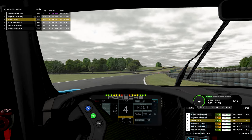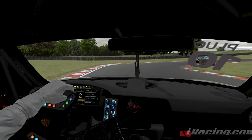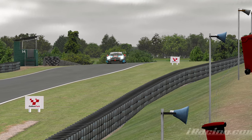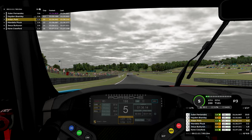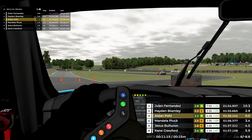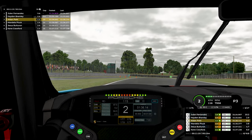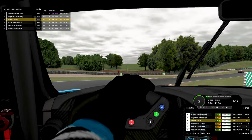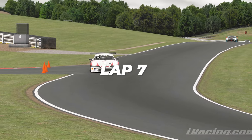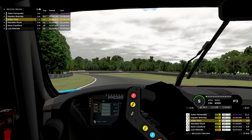By lap five, Hayden is pulling away a little and Mandela is still about a second behind us — but that's going to change. Coming through the chicane, Mandela just doesn't get the car stopped in time, which opens up quite a gap and relieves the pressure. Honestly, I had kind of forgotten he was back there. I felt confident in my pace, but I was one mistake away from losing that position. Now he's four seconds back — I'm probably two or three mistakes from losing it.